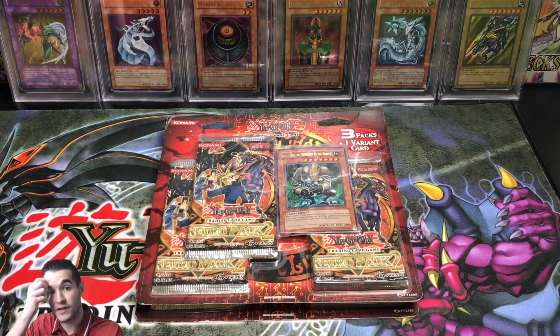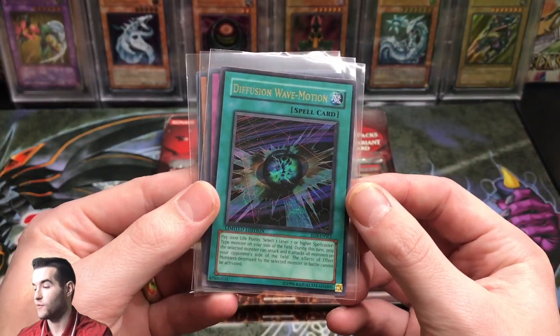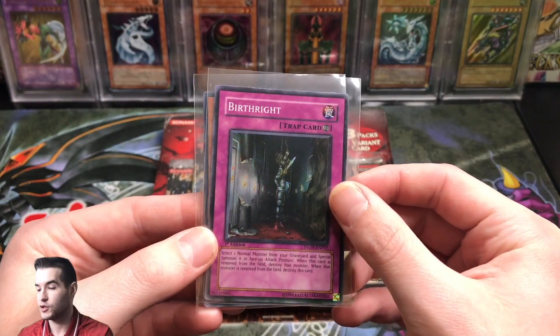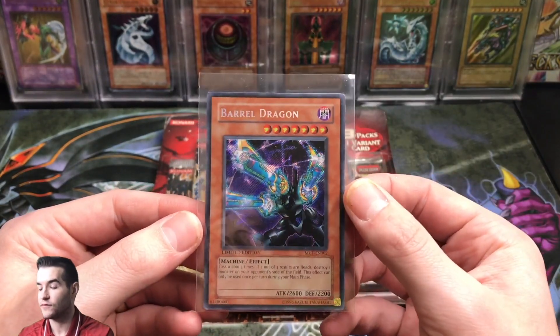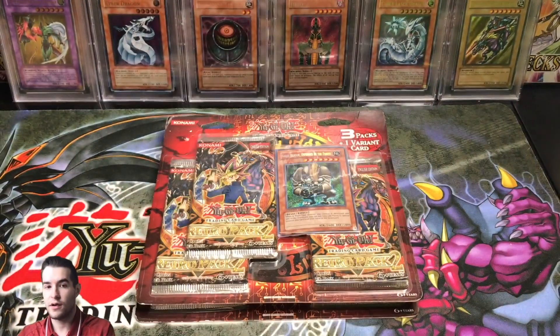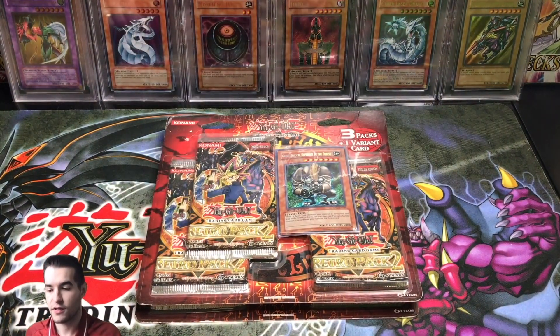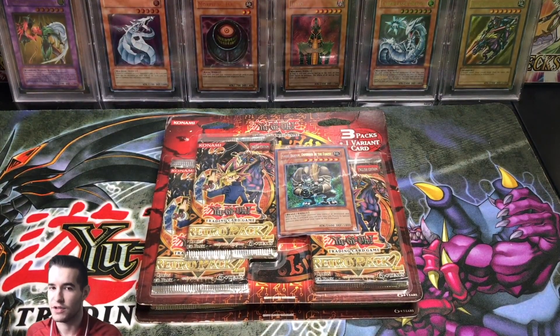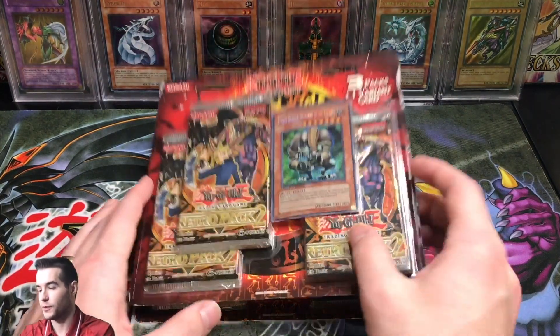The giveaway for this video is a Diffusion Wave Motion from Rise of Destiny, Secret Rare; Birthright, Super Rare First Edition; and a Limited Edition from Master Collection 1, Barrel Dragon. We're giving away these three cards to one commenter once I mention the special word. And if I forget the special word, mention it in the comments.